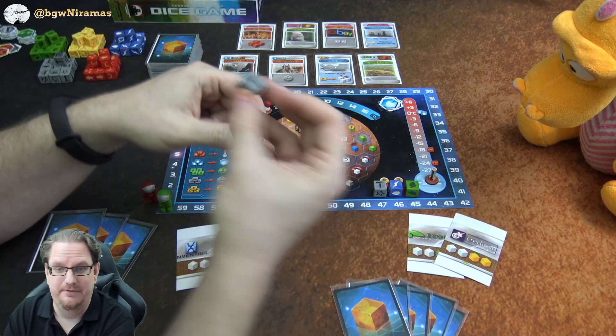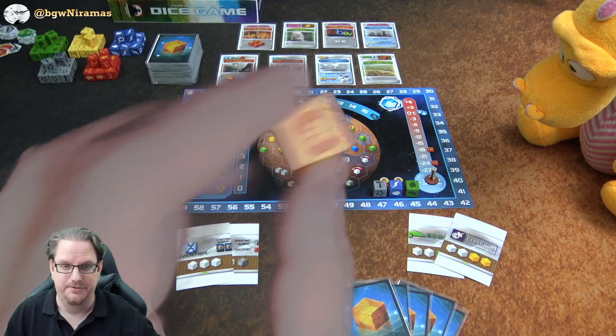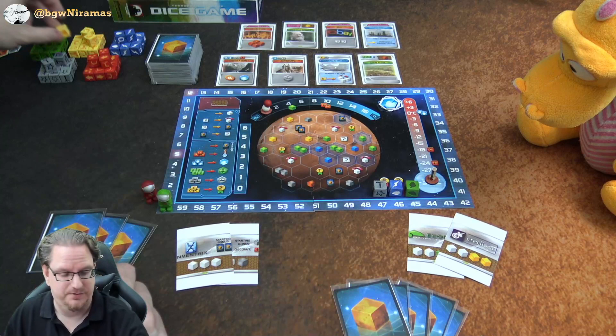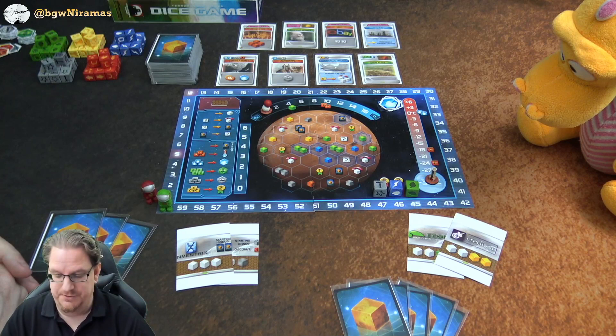So you have titanium, steel, cities, and it's interesting because all dice have the most common resource on three spots, the less common resource on two, and the rare resource on one. Here we can see the mega credits, some science, and only one earth tag which is the rarest on the yellow die. We're trying to gather these resources to play cards, raise temperature, put out oceans, forests, greeneries, build cities, and score points.